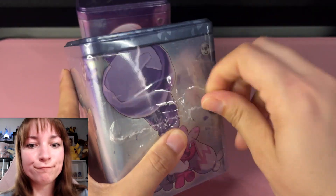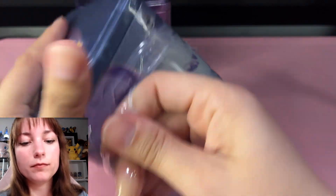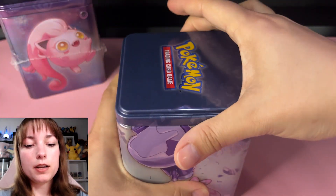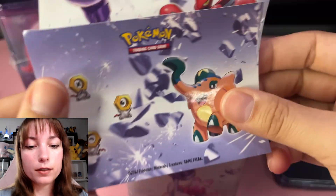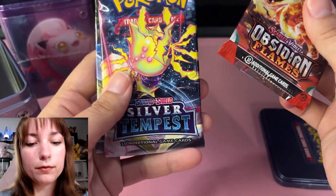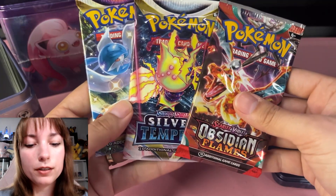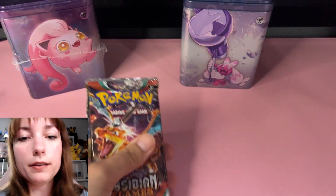This is not an ideal way of opening it but I just felt like doing this. So we have our Tinkaton tin — what do we have in there? We've got stickers, a pack of Obsidian Flames, a pack of Silver Tempest, and a pack of Lost Origin. So there's only one new card set in it — let's see what we're getting.